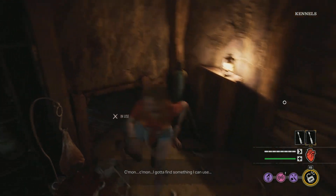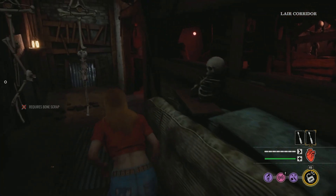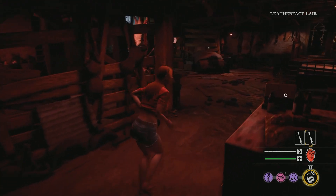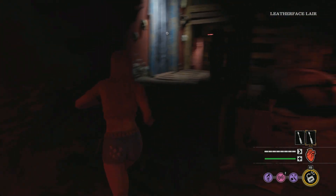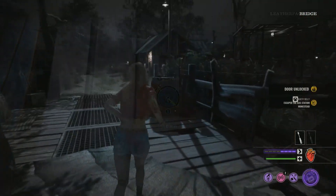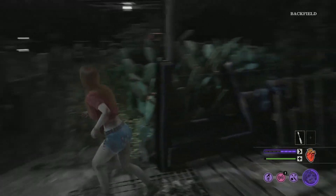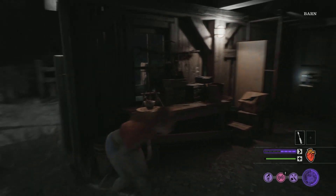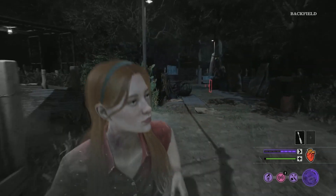If you would like, you could switch out Lucky Lockpicker for Efficient Locksmith. Efficient Locksmith is a pretty good substitute — it gives you a chance to not consume your lockpick not only the first time, but every time you unlock a door. At level 1 there's a 20% chance, at level 2 a 30% chance, and at level 3 a 40% chance. To get this perk, follow the same path already mentioned, but then take a right. So you're going to go up, then left, then left again, and then right.